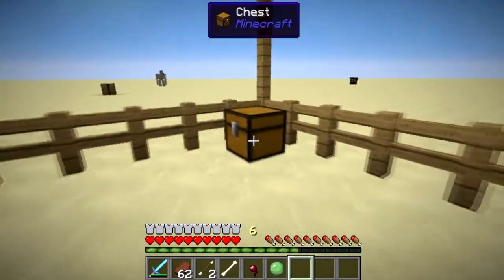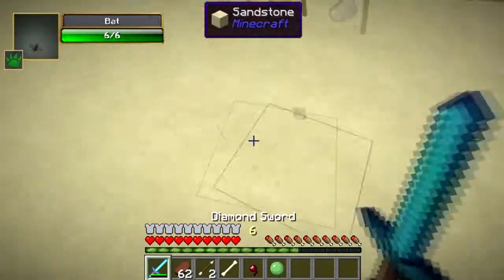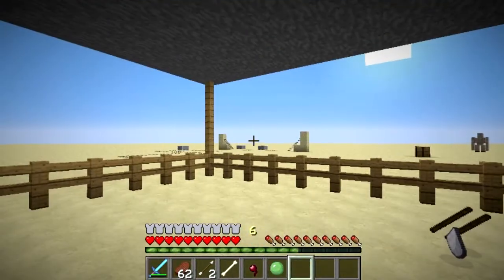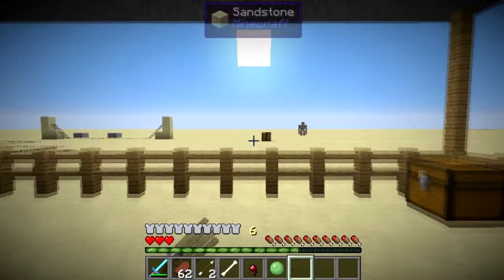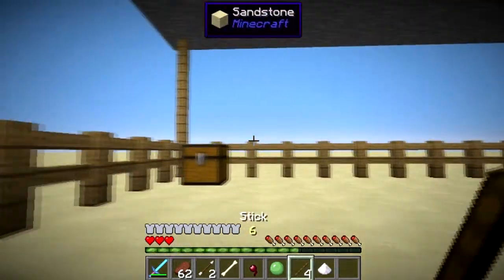To the next mob — we have the bat. The bat, if I can — sorry bat, I have to kill you for this mod review. Now the bat, you stand one block tall, but you can fly as well. Great way to fly if you ever find a bat.